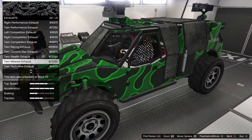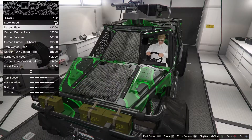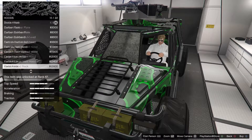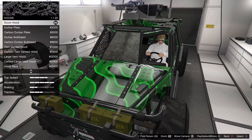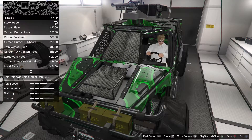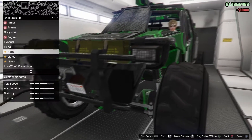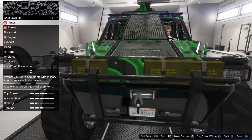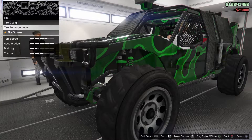Higher exhausts may give one a greater ability to negotiate deeper waters - when exhausts are placed higher on the vehicle, it gives greater capacity to handle deeper water. But I've gone for the more visible outlets on the side because they do look rather jazzy. Now we're coming close to the end - bulletproof tires, and I think I'll keep the wheels the way they are.